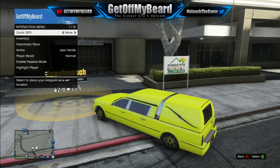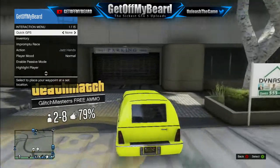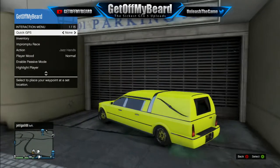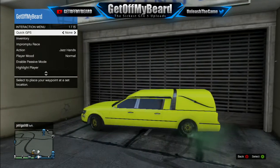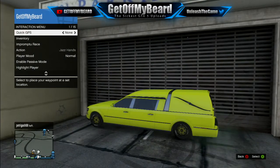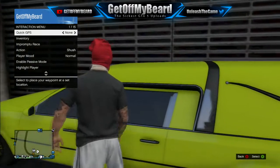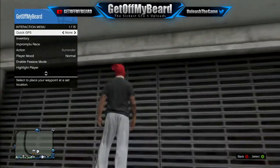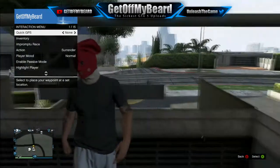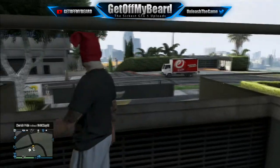The first thing you want to do is get a slightly tall vehicle — I'm using the hearse. Go ahead and pull up your interaction menu, then simply park your vehicle up along the wall of Eclipse Towers, just like you see me doing here. Once you have parked it in the center with the interactive menu up, simply get out of the vehicle, climb up on top of it, and then hit the X button — and BAM, you are in the wall breach. It really is that simple.